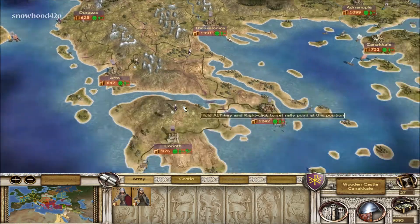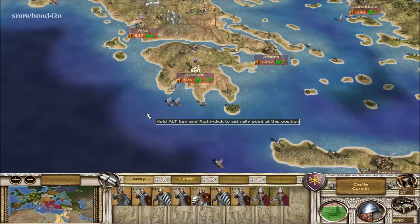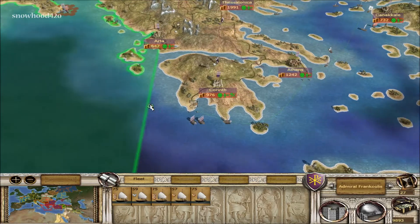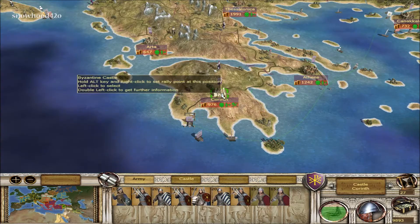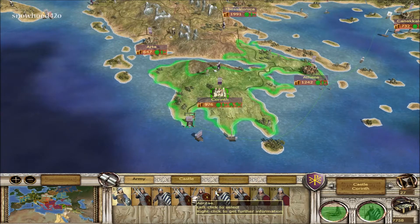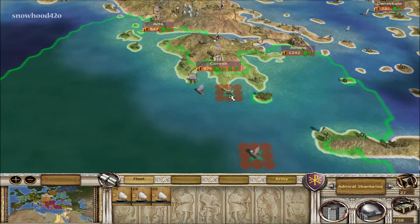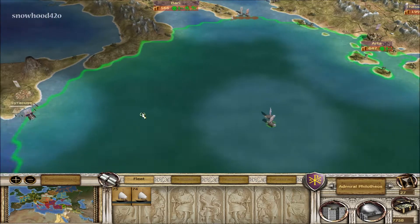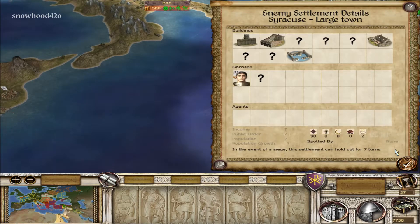I love the bakehouse — it gives public order and population growth, everybody loves their bread. There's a little religious unrest here, that's not cool. We have the ability to make another priest but I was thinking we needed one up in the northern territories instead of the eastern territories. And we just need a boat and we can go take Syracuse right now if we wanted — I think we've got ourselves a mission!